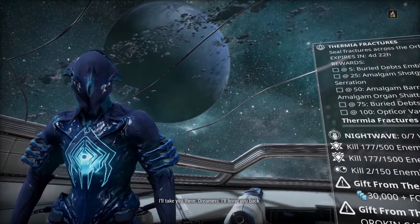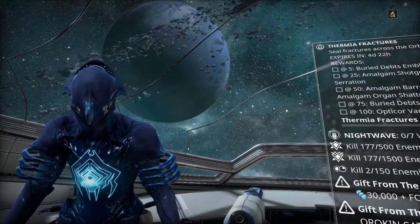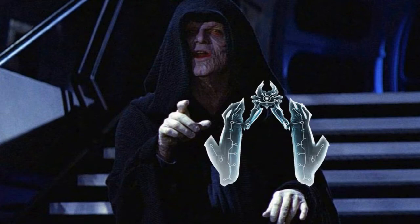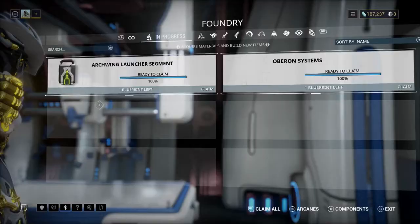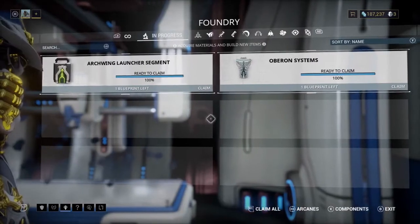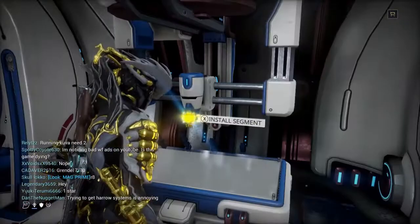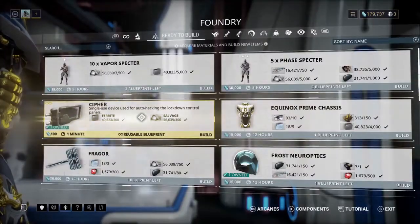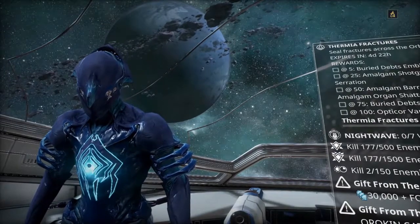The day of reckoning is now upon us, fellow gamers. I hope you are ready, because this took way too long. The time has come for the launcher to be built. I had a cosmetic change for the occasion, then headed over to the foundry, claimed the Aberrant Systems I had cooking, and of course claimed the launcher segment. I installed that right away, then started the crafting process for the Archwing launcher. 30 minutes until zero hour.